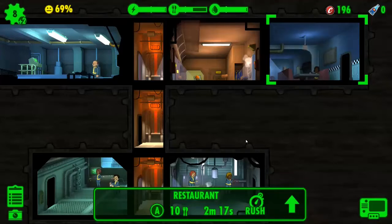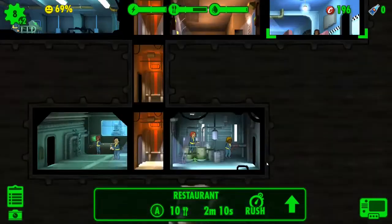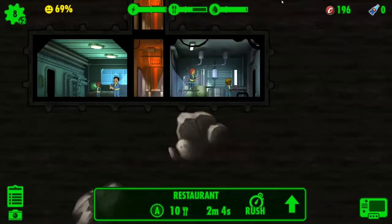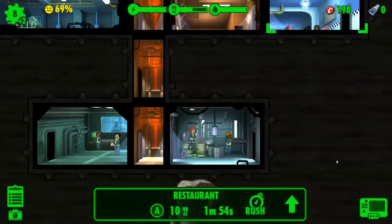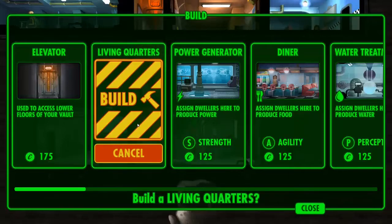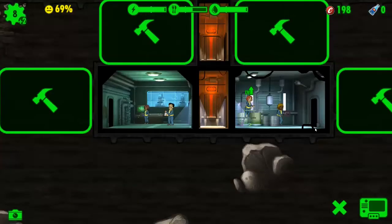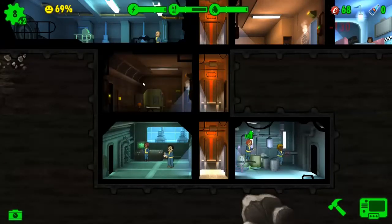It doesn't seem like I need more electricity at the moment. The diner — oh it's already upgraded, wow, that was fast! Where's the hammer? I want to build living quarters so I can get more dwellers in. I wonder where I should put them — I don't know, here I guess. There we go.